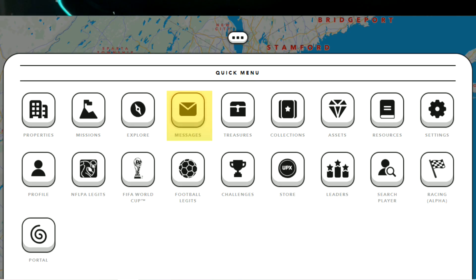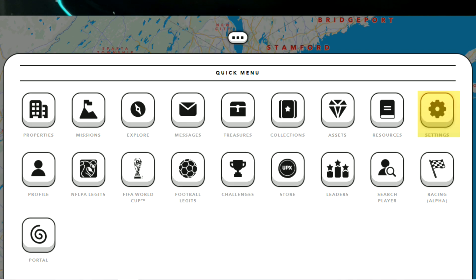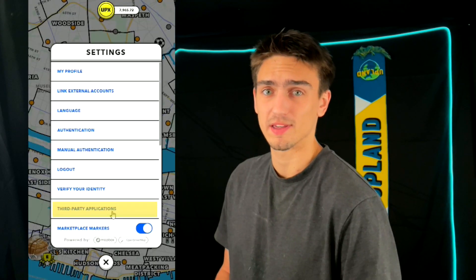At the bottom is the quick menu. Most important in here is the messages tab — you'll spend a lot of time in here. Next is settings, where you'll find third-party applications. This is where you'll connect the tools and games for Upland.